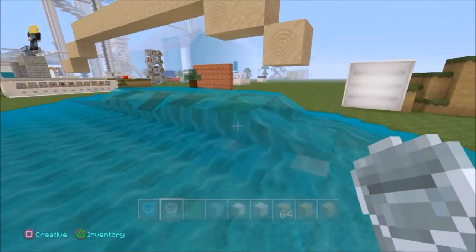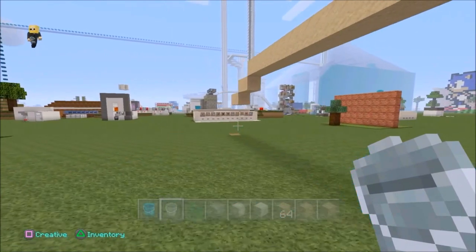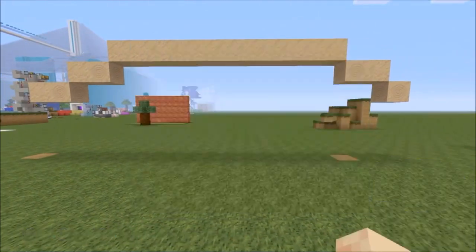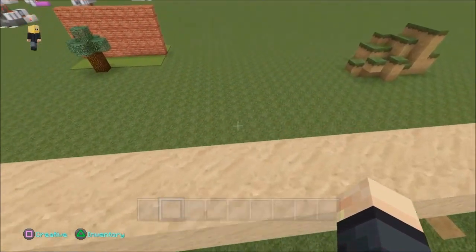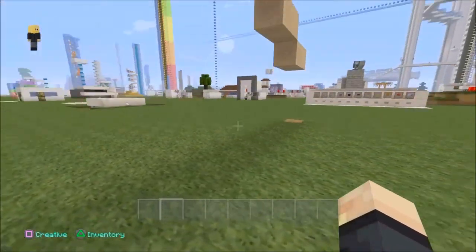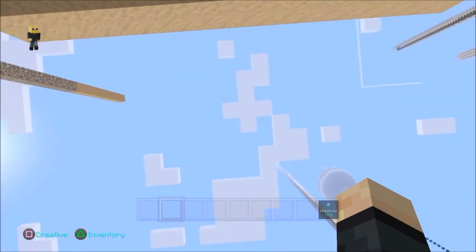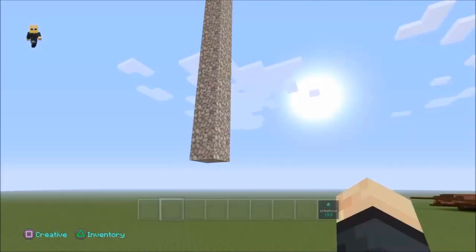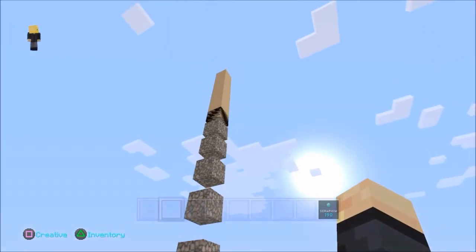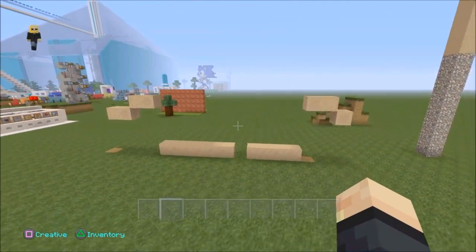We now have the world's first floating bridge — maybe not the first, maybe not the second; we don't really know the numbers. But as you can see, it's sand in the sky. If you put a pressure plate on there it would fall down. And guys, look at that — it's just floating there. If I touch it, it will fall. Which is astounding.